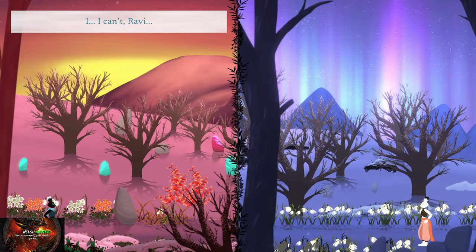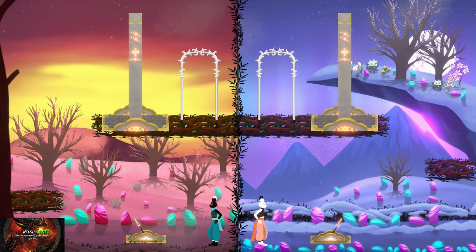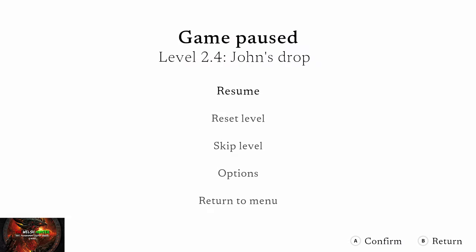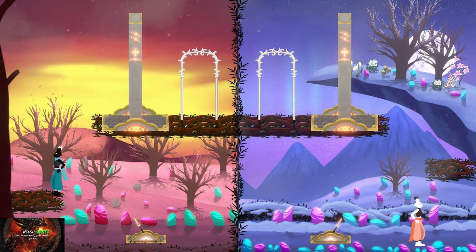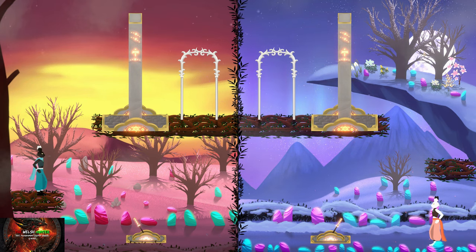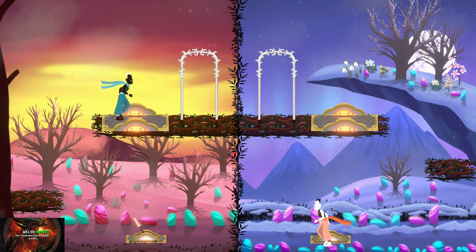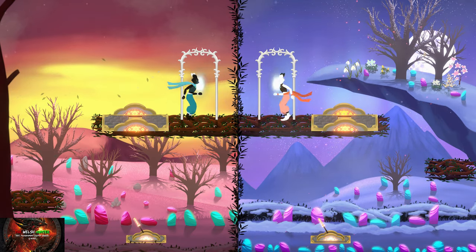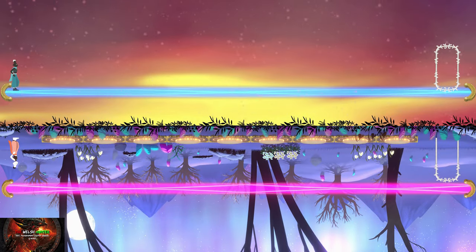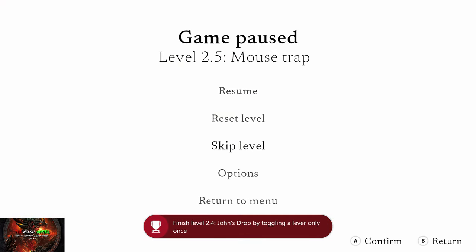Next up, once we've done this we need to get to level 2.4, which is called John's Drops. Now this may be a little bit finicky, but what we need to do is get the left guy just on the branch and right gal on the floor. With right gal, press X on the lever then jump, so both characters are on the same side and then get them both going in. We needed to complete that with just the one lever switch.